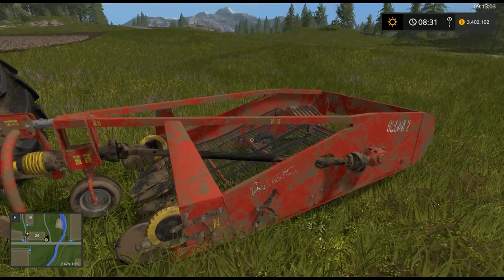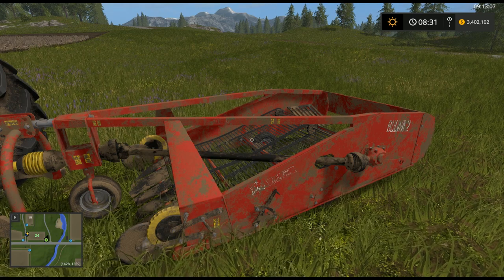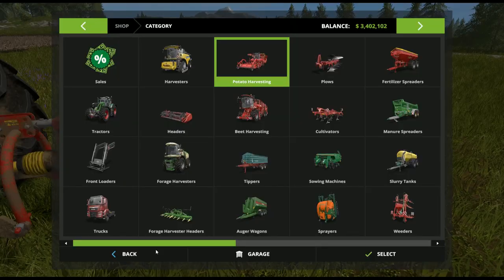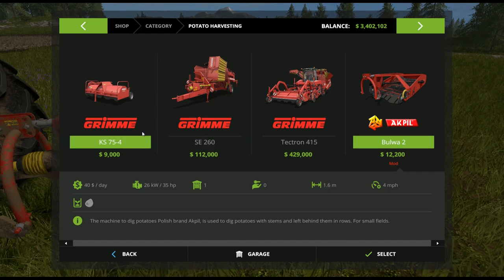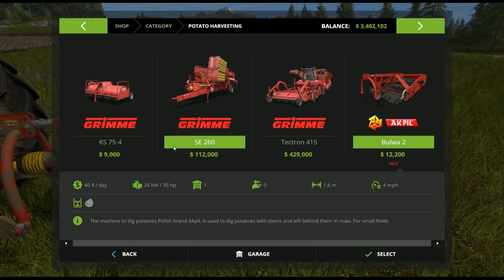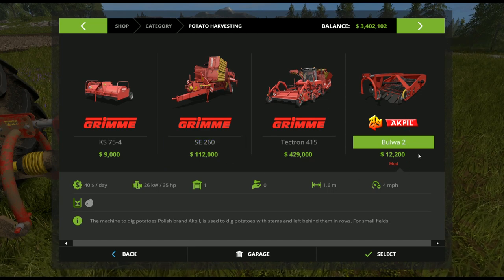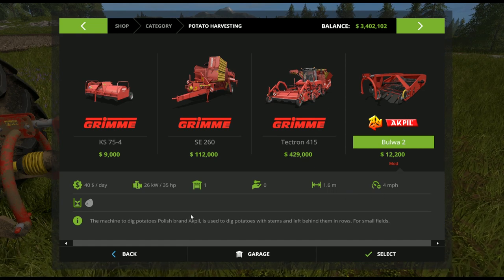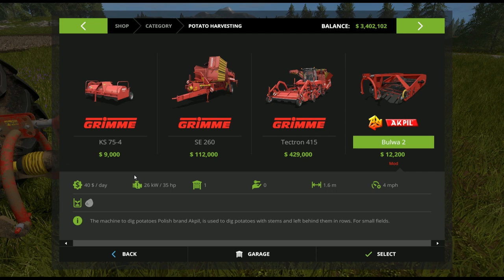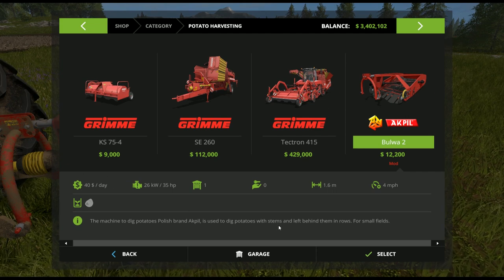Since it is a very simple little device, it means it's also very economical and can get you into potato harvesting very early in the game. If you wanted to get into potato harvesting using the traditional equipment, you'd be looking at $121,000 just to get started. Whereas with the Akpil Bula 2, you're looking at only $12,200 for this simple little spud digger. It does come at a price — you're only going to be doing 1.6 meters at a time and going at a whopping four miles an hour. The Akpil Bula 2 can be pulled with just about any tractor in the game as it has a very low operating overhead of just 35 horsepower.